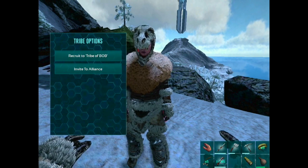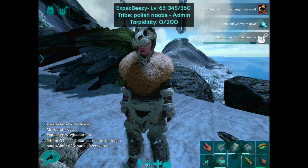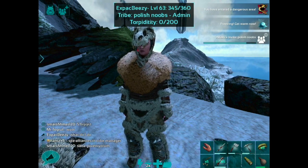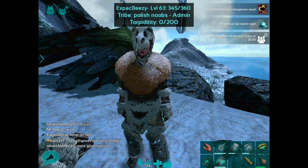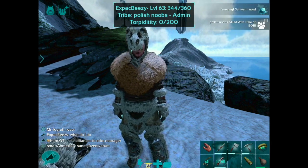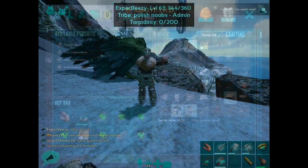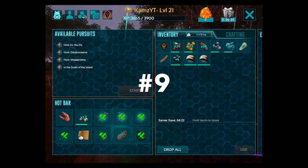To add tribe mates and allies to your tribe, you should see an option on the top left corner of your screen when facing the person — it will let you invite them to your tribe or create a new alliance. You can go to your tribe manager to manage your tribe members and alliances.